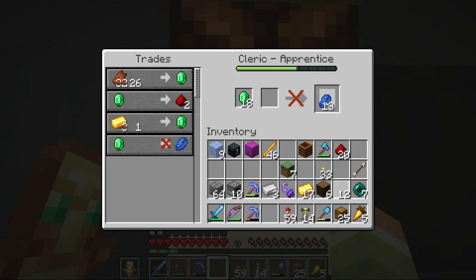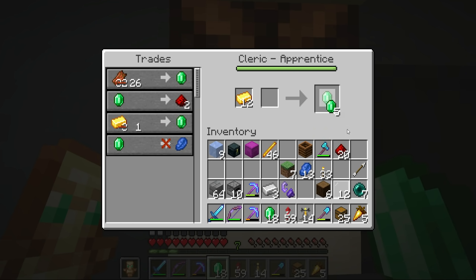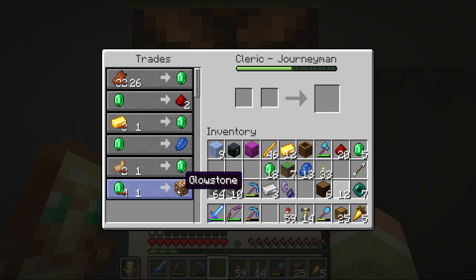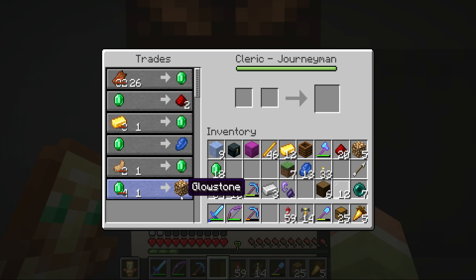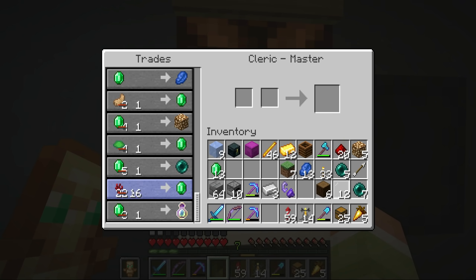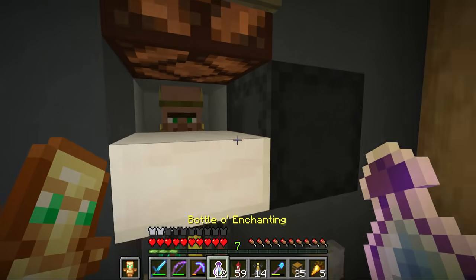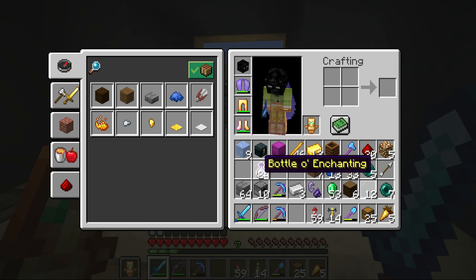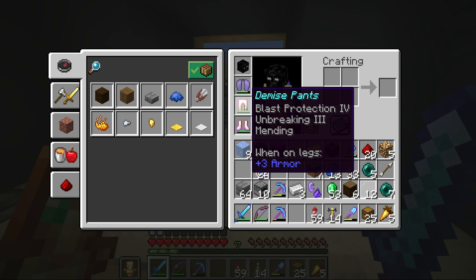I'm not entirely sure at what level we can trade for Bottle o' Enchanting. He does have some interesting trades up until that — one gold ingot for one emerald, which is not terrible if you have a really good gold farm. These guys are the ones to sell glowstone, and he's interested in rabbit feet. There we go — the final trade: one emerald for one bottle. Oof — that is a bit of a harsh trade.